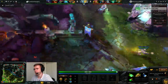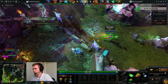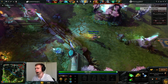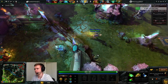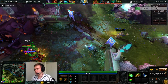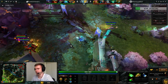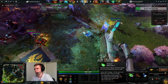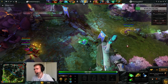I went for tangos, clarity, a ward, healing salve, and one more clarity. Both wards — giving one to our offlaner, Nyx Assassin this game. Two clarities and a healing salve. I used to buy only one clarity and one branch, but I decided it's better to go for two clarities because with clarities I have one extra spell to use when zoning or ganking. If I had another support who would buy for a dual lane, I'd start buying items for magic wand.